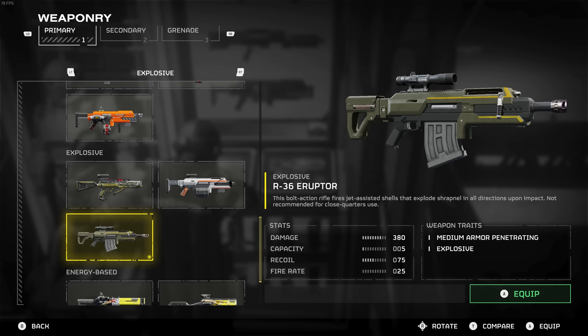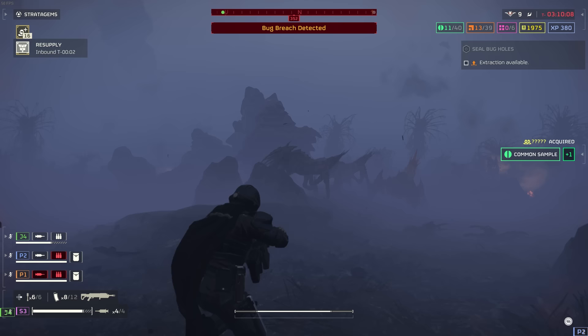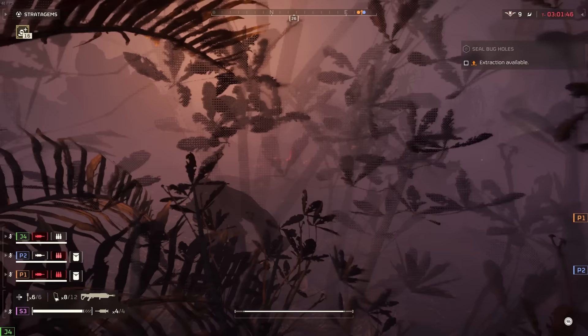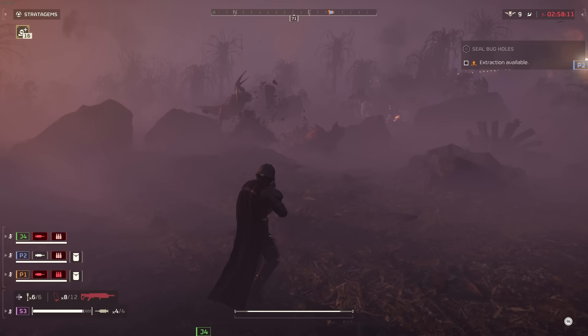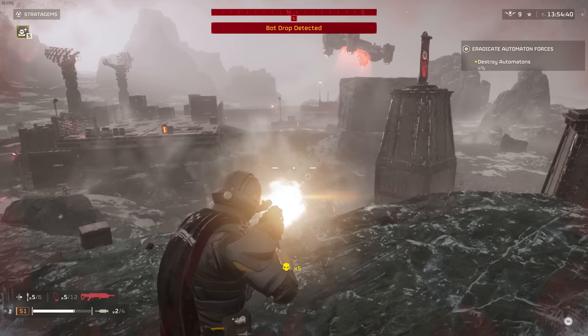Moving on, let's talk about the R-36 Eruptor. This weapon is miles better than the previous one. It's listed in the explosive category and is probably the closest you're going to get to a primary sniper rifle. This gun is so good that I'm honestly surprised it's a primary weapon and not some support stratagem you have to call in. It feels very comparable to the anti-material rifle, but with more explosions. I was honestly kind of blown away with just how good this weapon is.